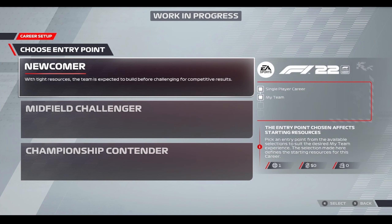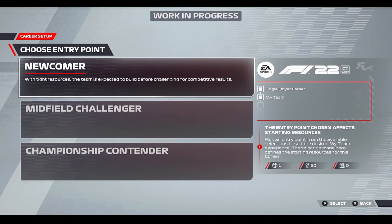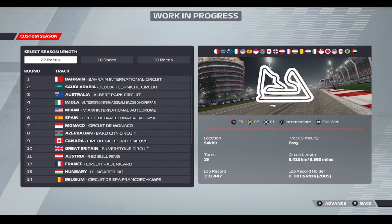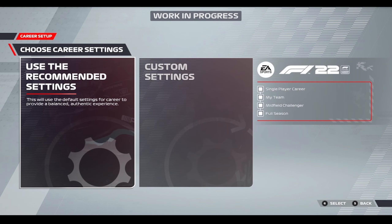Welcome to My Team. Lots of new things to come for the F1 22 game. Before, there are now three choices: you can either choose to become a newcomer with tighter resources and less money, a midfield challenger where you have a bit more money and the team is expected to challenge for points, or a championship contender where you get a lot more money but more is expected from you. We decided to go with midfield challenger. You can either choose to do a full season or a custom season as always — 22, 16 or 10 races. We went for a full 22.